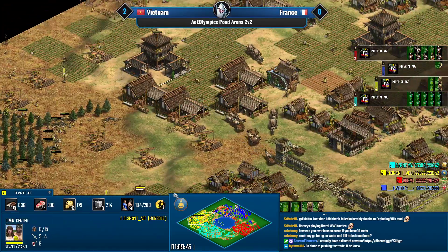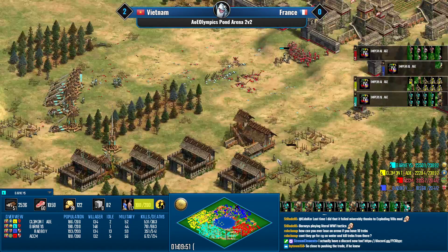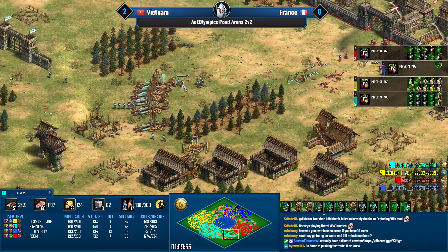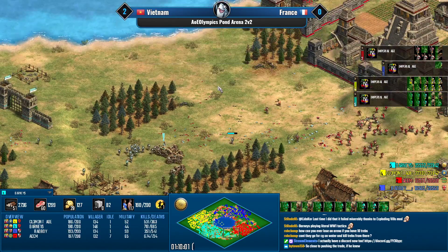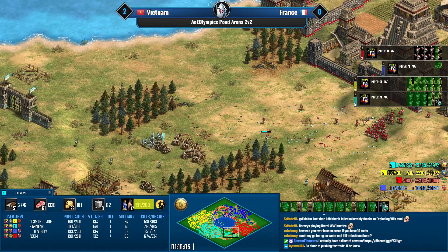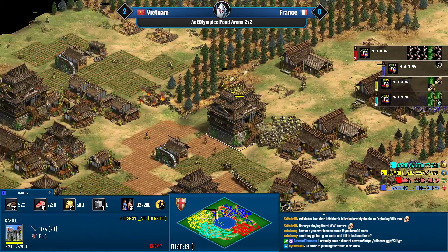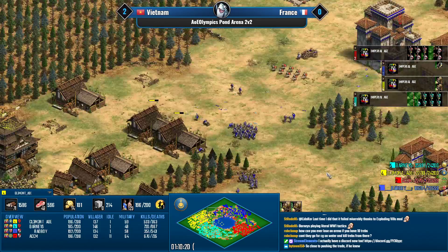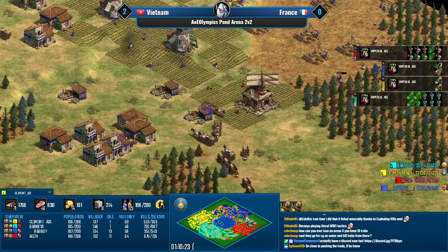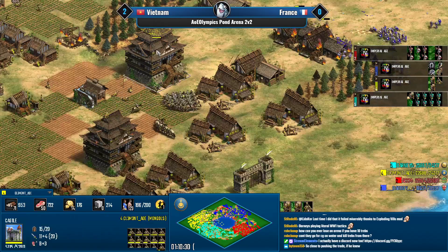There is still not enough gold income for the French — Clement has 12 on gold, Barney's only 18. Champions don't cost a lot of gold especially with supplies, so you don't need a huge amount. You might even be able to sling a tiny bit to Bad Boy. But now the north is exposed again — it's actually pure light cav from Clement.